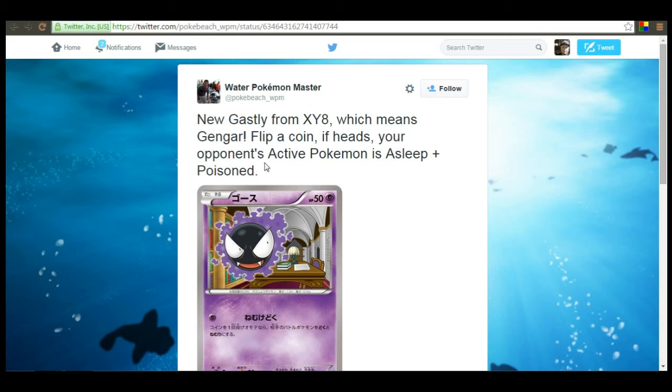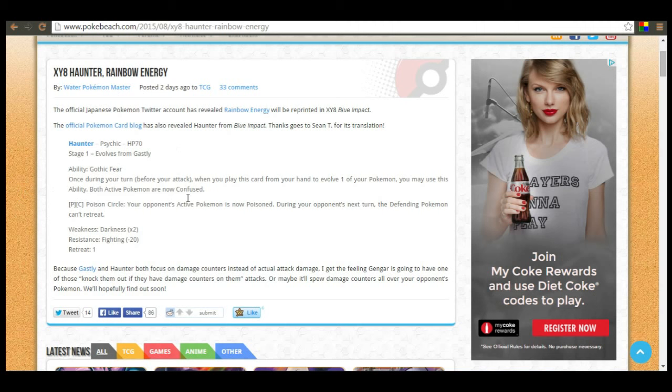Now if you take a look at Gastly, there have been leaks out there by the awesome Water Pokemon Master who runs Pokebeach — he's a great guy. I do have a Twitter, I don't really get on it, but I'll leave it in the description if you want to follow me. New Gastly from X and Y8: flip a coin — if heads, your opponent's active Pokemon is now asleep and poisoned.